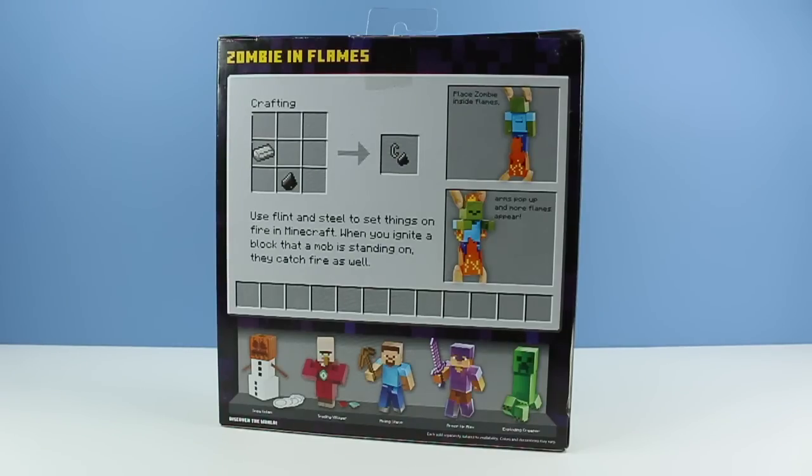On the back of the box, how the figure works and a quick little crafting guide — use flint and steel to set things on fire in Minecraft. Plus other figures available.